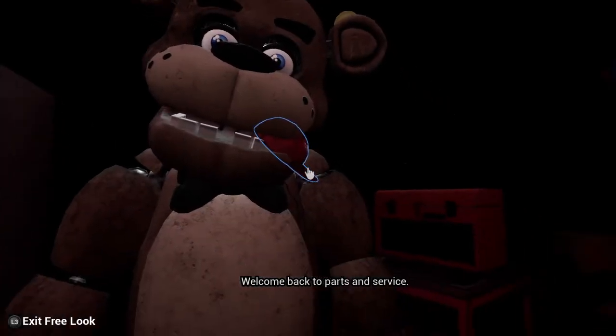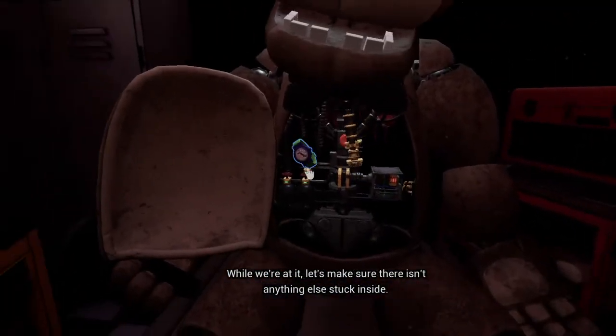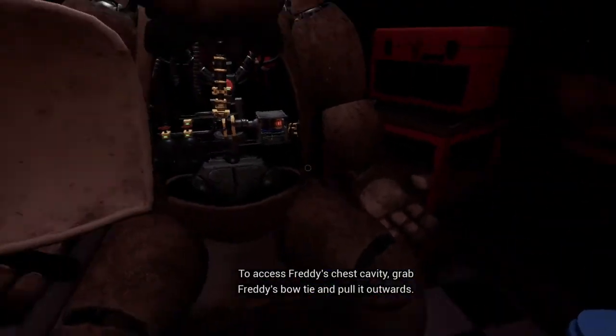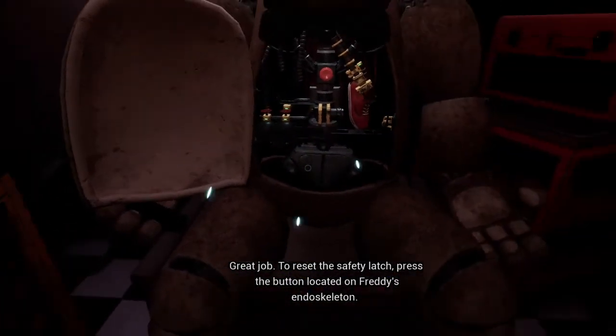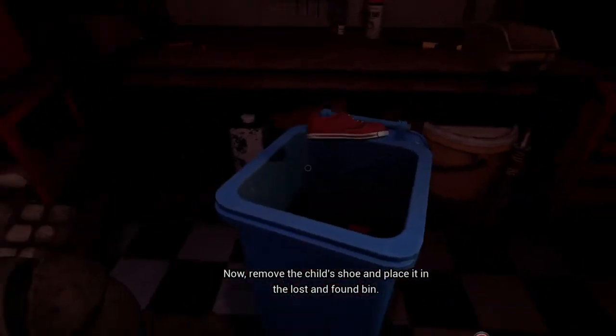Welcome back to Parts and Service — I'm having a jolly old time. Good job, now place the hat in the — while we're at it let's make sure there isn't anything else stuck inside. Good job, carefully place — grab. Great job. To reset the safety, now remove the child's shoe and place it in the lost and found.